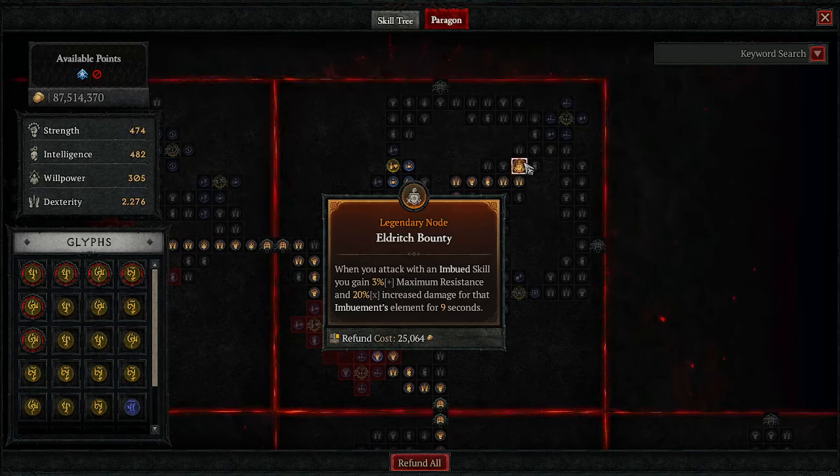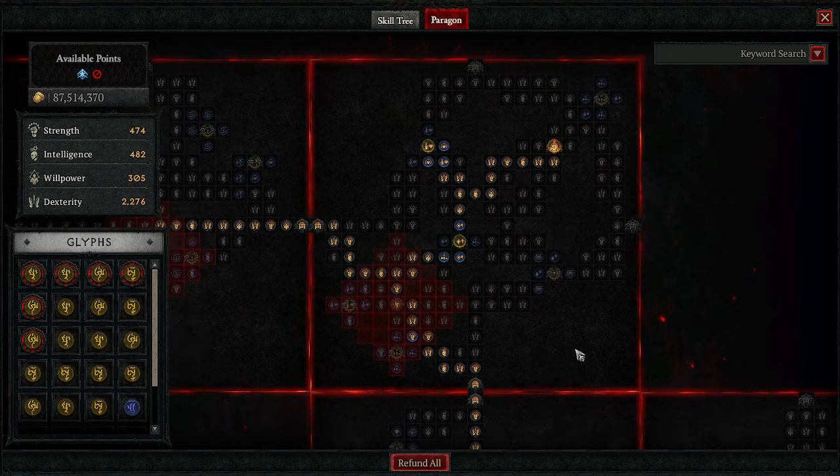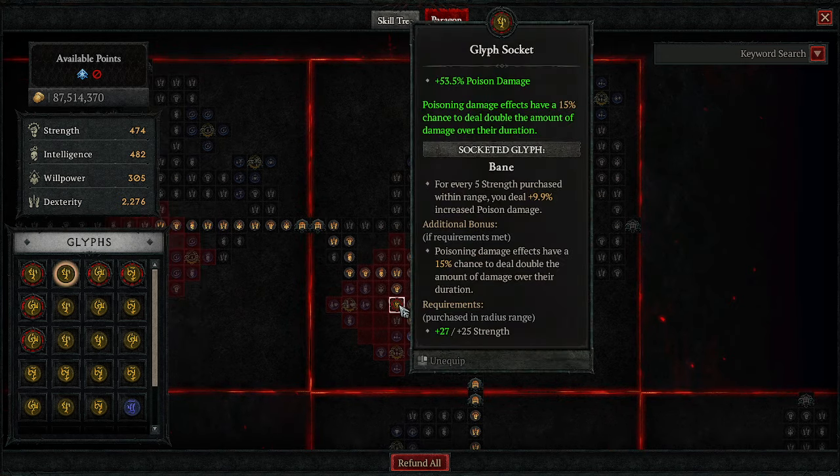Eldrick Bounty is probably our biggest DPS increase for one point in the whole build. When you attack with an imbued skill you gain maximum resistance for that element and 20% multiplicative increased damage for that imbue's element for 9 seconds. Every third cast of Puncture gives us a poison imbue, so we always have that 20% multiplicative poison damage. We also grab Bane for a 15% chance to deal double damage on our poisons.